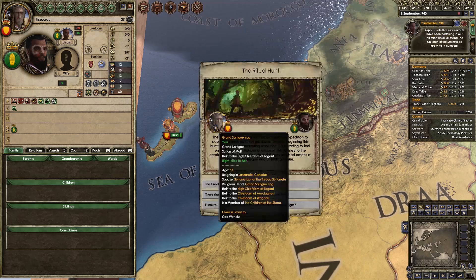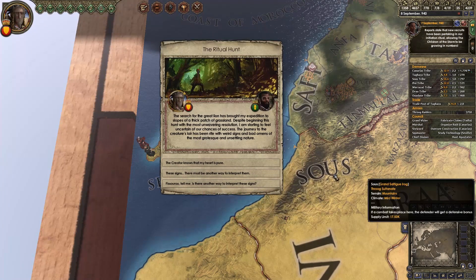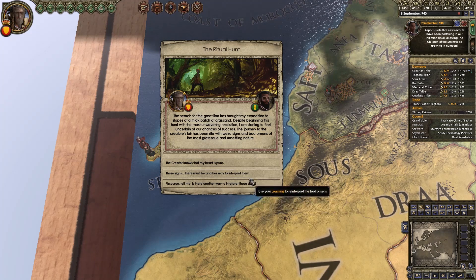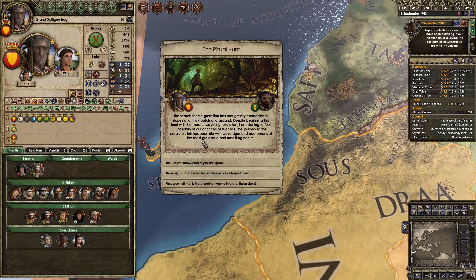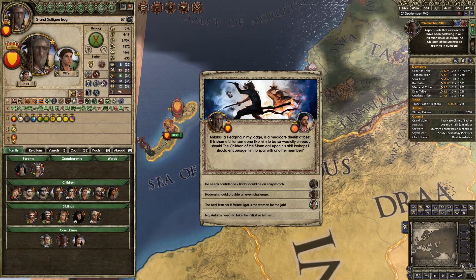Naughty Milk Drinker — oh, Kinky Milk Drinker, that was it. The search for the great lion has brought my expedition to the slopes of a thick patch of grassland. Despite beginning this hunt with the most unwavering resolution, I'm starting to feel uncertain. Learning to interpret the bad omens — Thistaru, is there another way? We can rely on his learning, or we say my piety shields me from harm and lose 150 piety. I feel like we are a very pious man, seeing as we are the leader of the newly reformed religion.